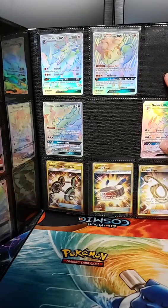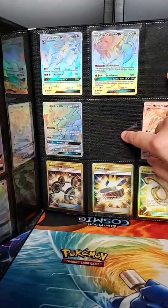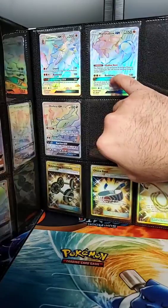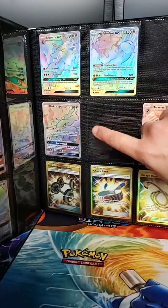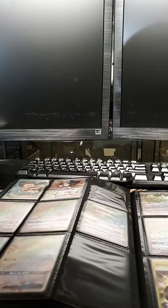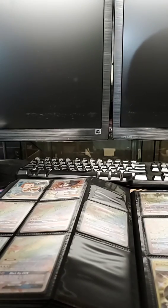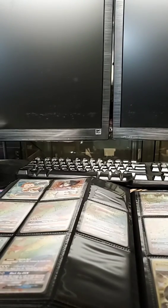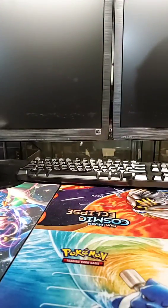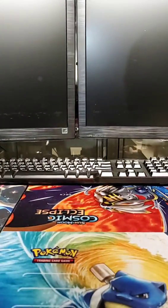Actually I do have Marshadow, so I really only need Machamp and Alolan Muk — just eight cards from this set, which I'm very excited about. Burning Shadows is one of my favorite sets. It's not too big — only about 150 cards — and the cards were illustrated really nicely.